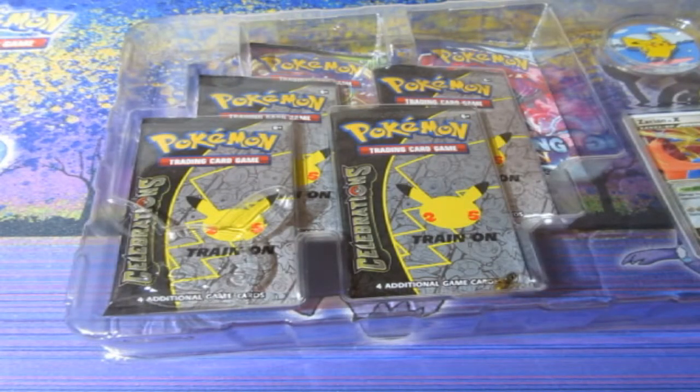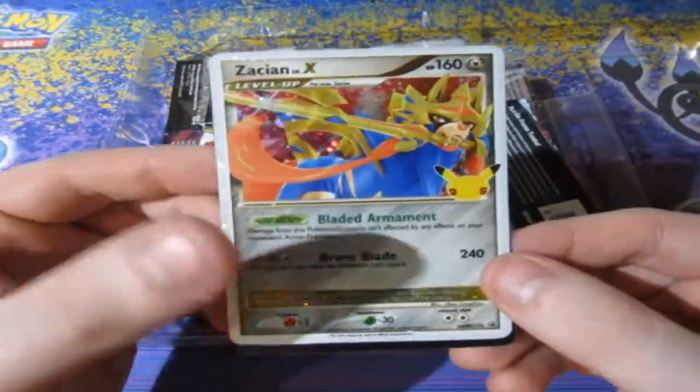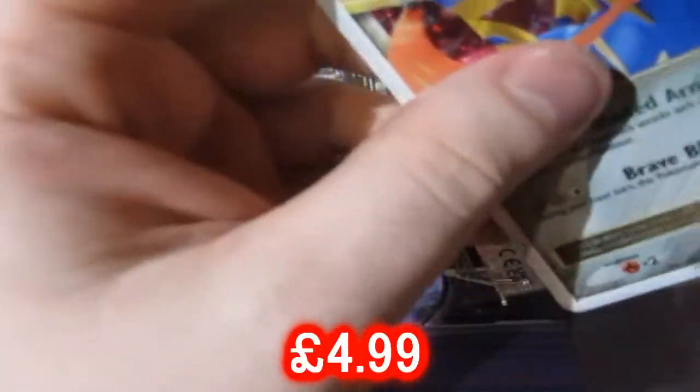Let's put that in the bin, we don't need it. Let's go flip these over. The promo just instantly popped out nicely. There's the promo for the Zacian Level X — beautiful card. And here is the code card, and it's gone. Let's sleeve up the Zacian Level X.